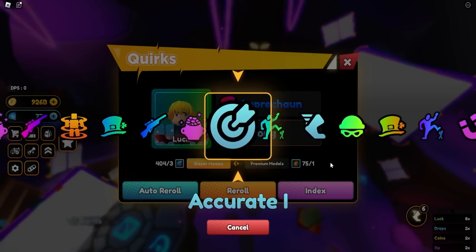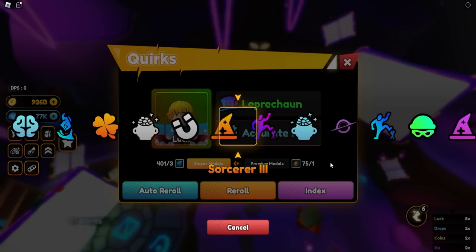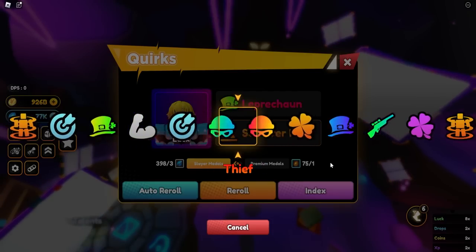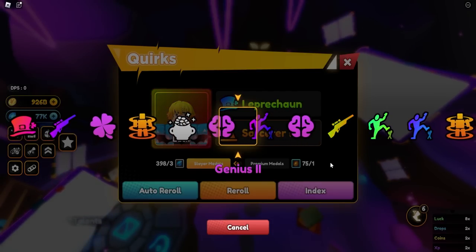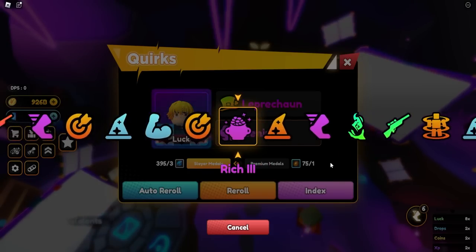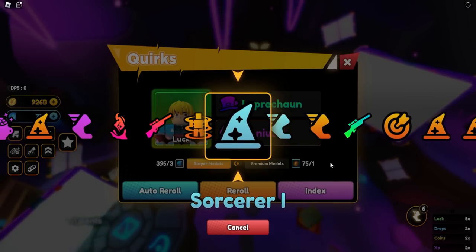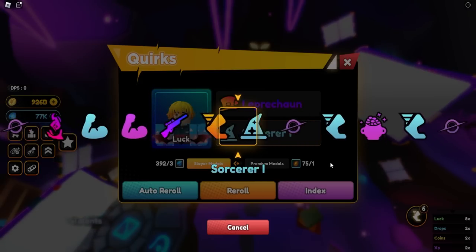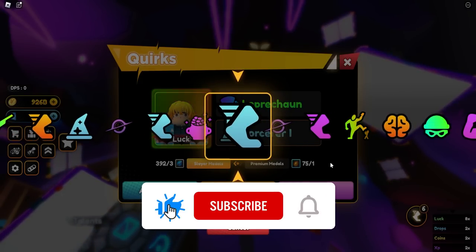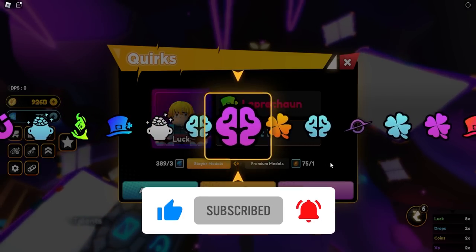That's pretty much it for this video. I just wanted to show you guys the difference between a full utility team versus having no passives and how it compares to your stats — and the difference is pretty big. It literally doubles your chances of getting mythicals and cosmics, which is obviously going to be the end goal moving onwards. As always, if you enjoyed make sure to click the like and subscribe button down below, and I'll catch you guys on the next one. Peace out.